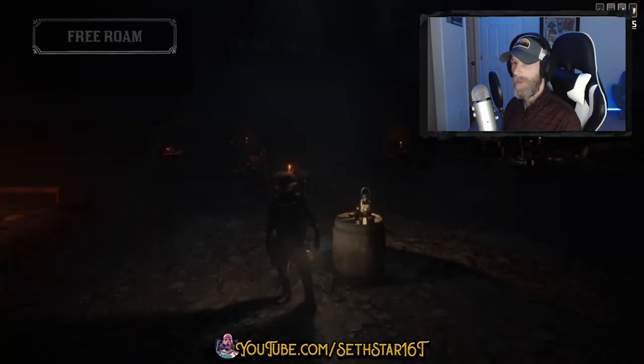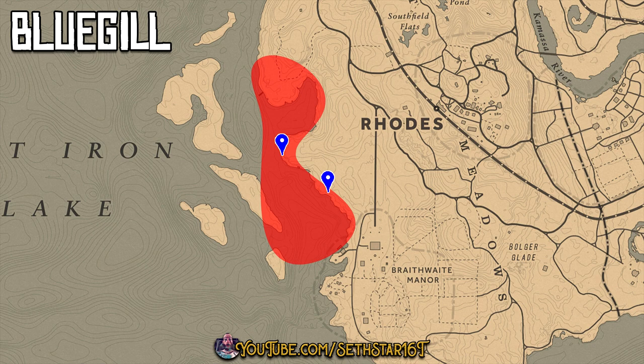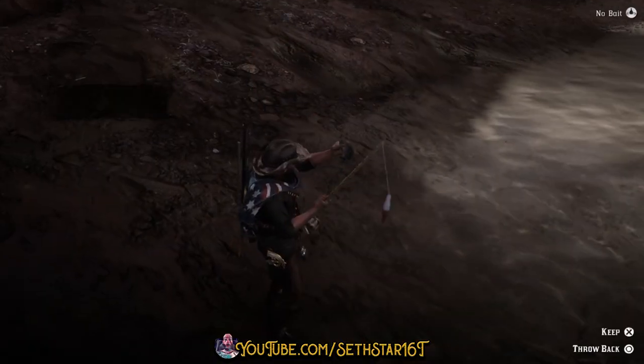60-second Red Dead Online Daily Challenge Guide for February 7th, 2020. Number 1: Bluegill Catch. My preferred fishing location for the day is on the east side of Flatiron Lake using cheese for bait.